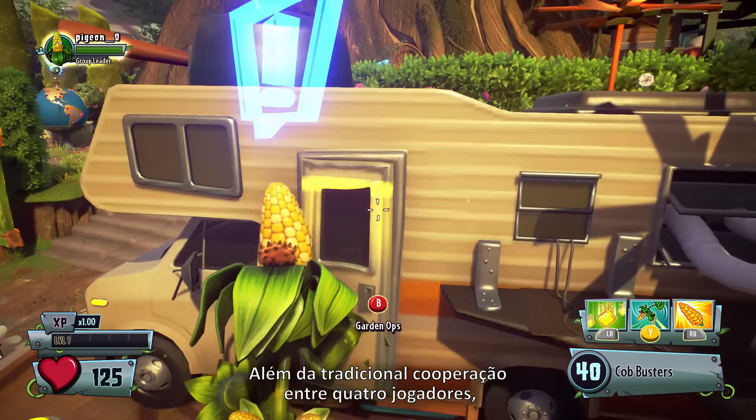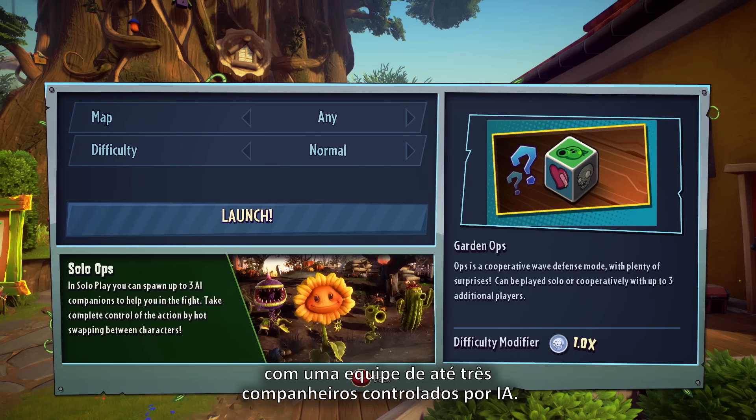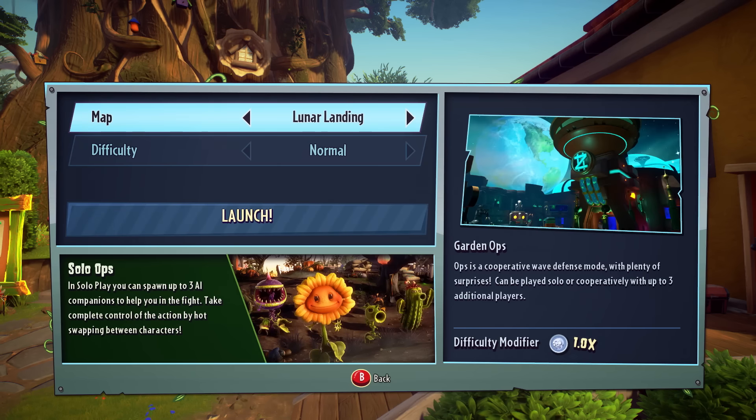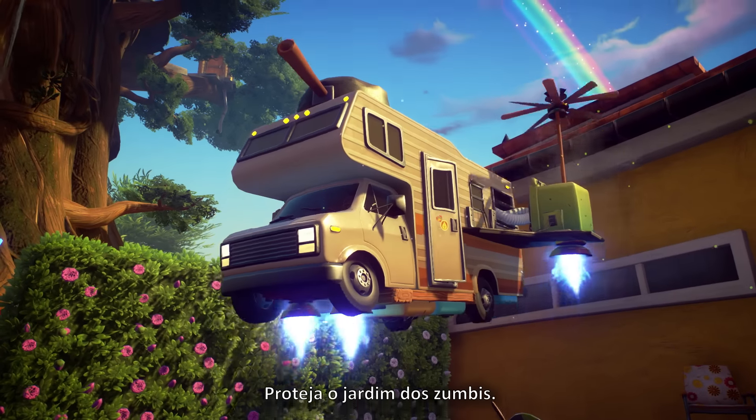In addition to traditional 4 player co-op, our solo play mode lets you play by yourself with a team of up to 3 AI controlled teammates. In Garden Ops, your mission is simple: protect the garden against the zombies.